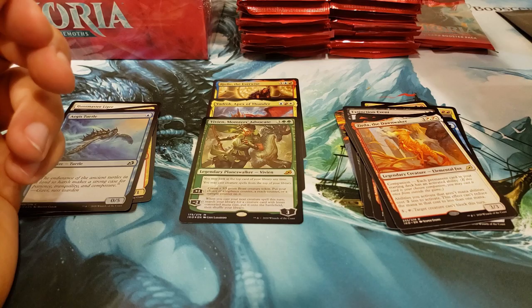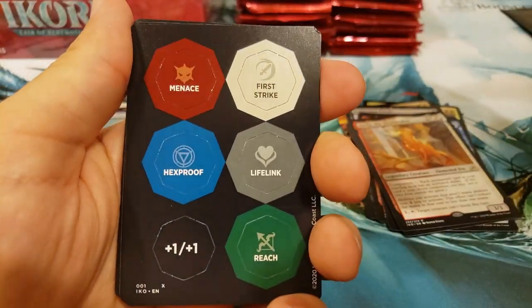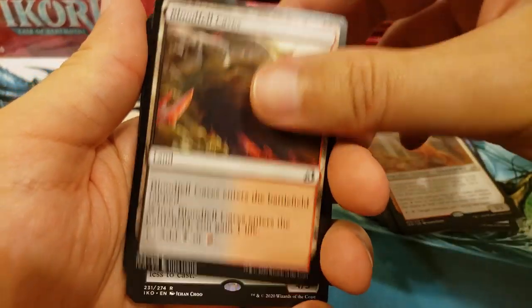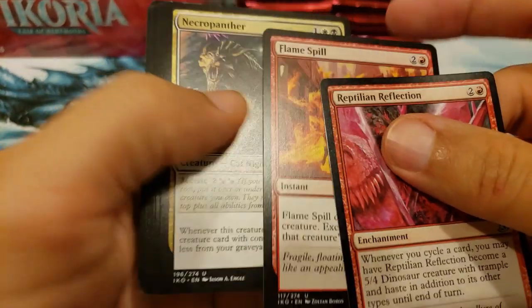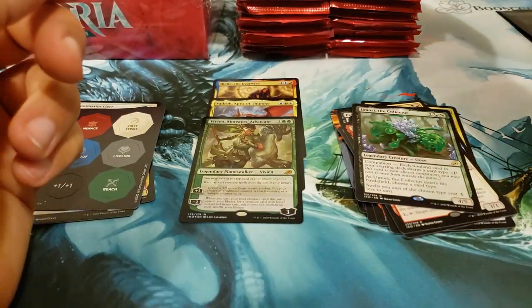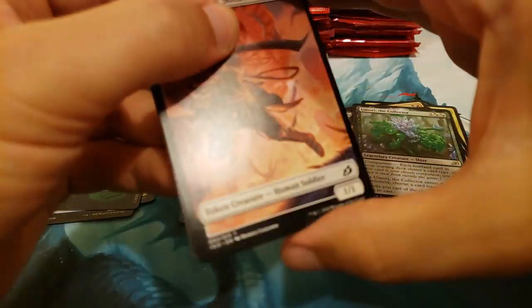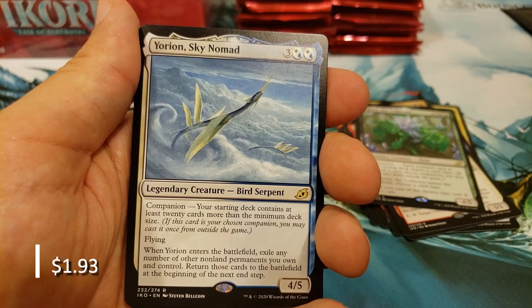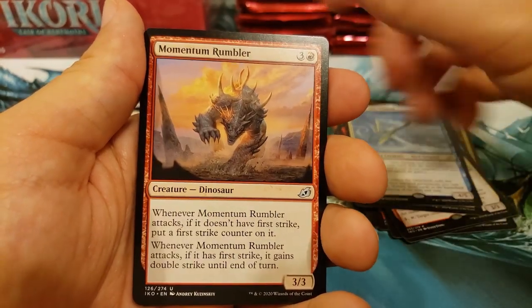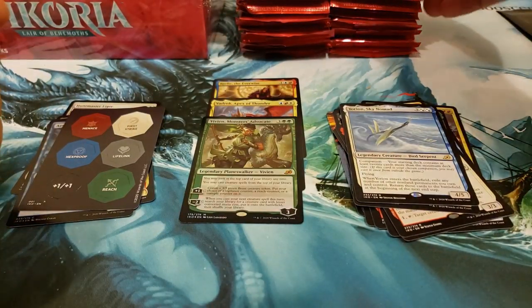You've got two boxes here, so you get a lot of goodies. Umori the Collector. Quick check — the Necropanther. A case hit, that is sweet! Jungle Hollow, into Yorian, Sky Nomad — another excellent companion card. Very, very excellent.